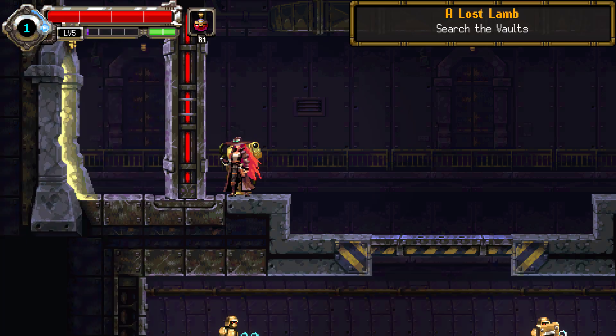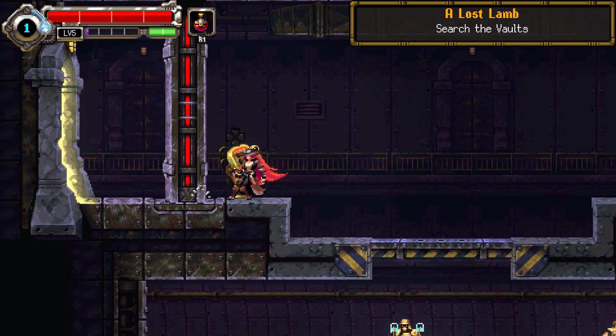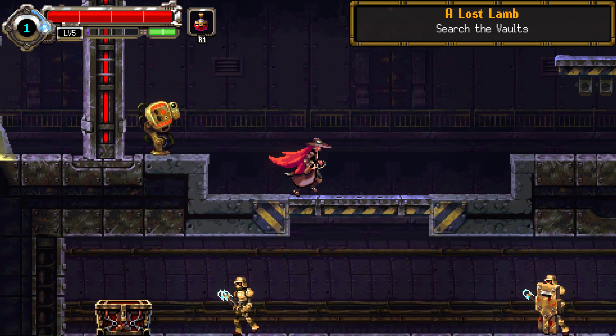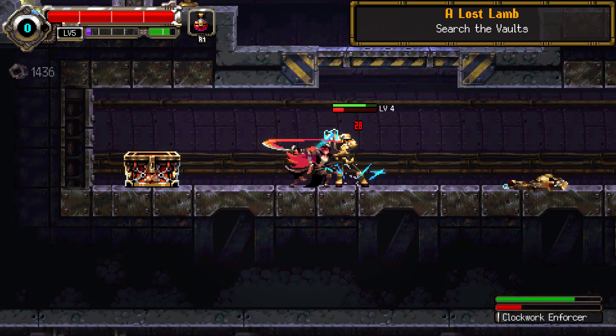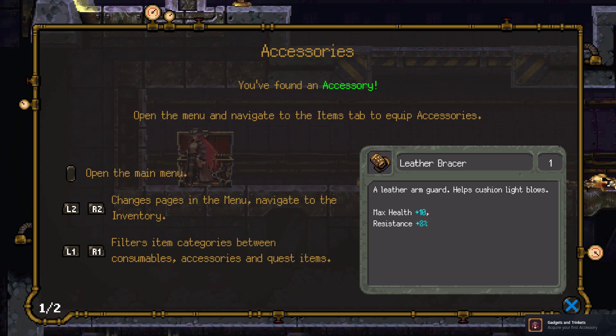I just want to say it's Azir. The first one was crimson. I should probably mark these. I got it — I thought it was locked. I got a leather bracer: a leather arm guard that helps cushion light blows. Nice, I'll put that on.